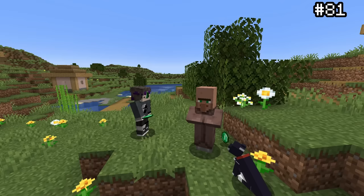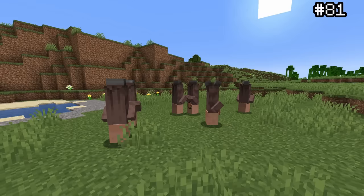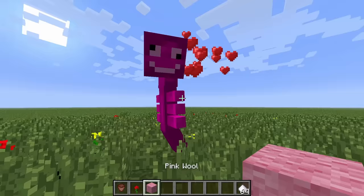Before emeralds were added to the game, the currency for trading used to be rubies. However, many people complained that they were way too similar to redstone, and developer Dinnerbone, being red-green colorblind, also couldn't distinguish the two well. So emeralds were added instead, and rubies were lost to time.